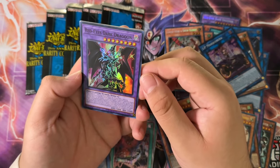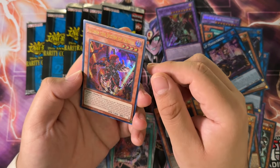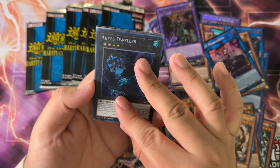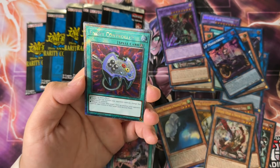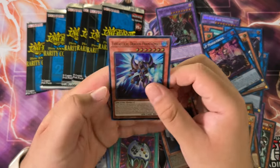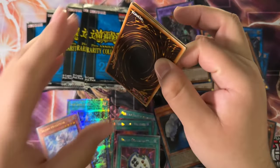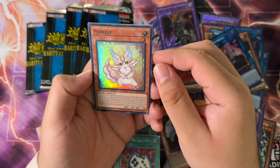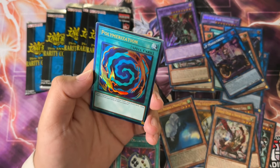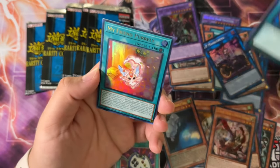Red-Eyes Dark Dragoon Super Rare, Enemy Controller Super, MST Ultra, Aluber the Clown Ultra, Pot of Duality Ultra, Abyss Dweller Secret, and we got something in the wings boys — it looks like it is a Platinum, another spell though. Enemy Controller — you cannot go wrong with the old Konami code. That is the third Platinum and the third spell. That is crazy. Whenever you're trying to pull something, it's obviously going to be the opposite of what you want — every single time without fail.